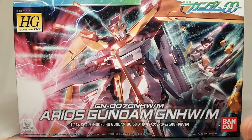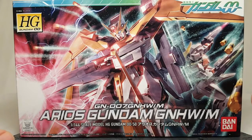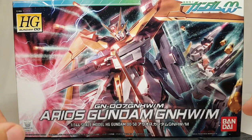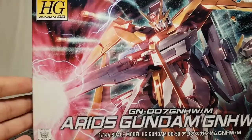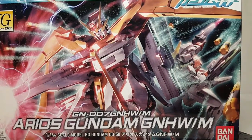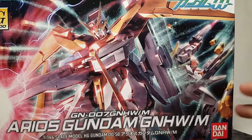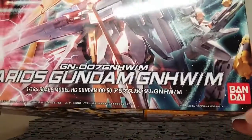On the box art you can see the GN Archer in the background, which we'll be reviewing separately even though it technically goes with Arios. On the front, you get Arios using its awesome rifle blasting somebody in the distance, some great GN missiles over here — this guy actually had a ton of missile pods all over him — and then the Double O logo up top and the Bandai logo down here.